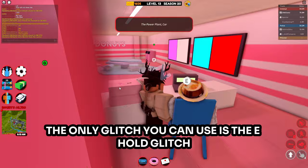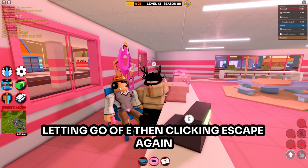The only glitch you can use at small stores is the E-hold glitch, done by holding E quickly and pressing Escape, letting go of E, then clicking Escape again.